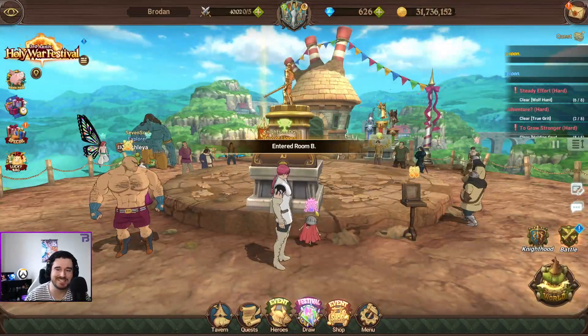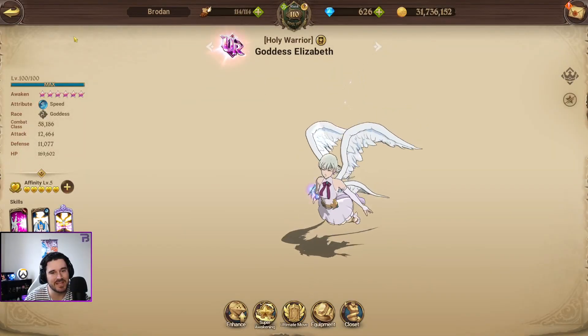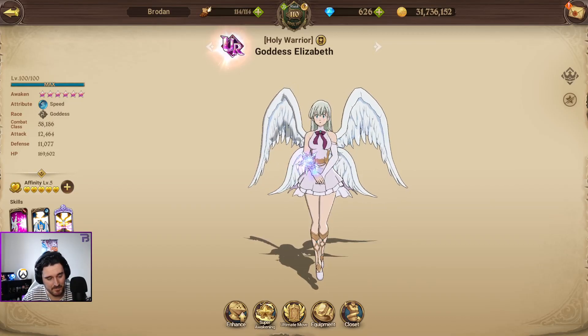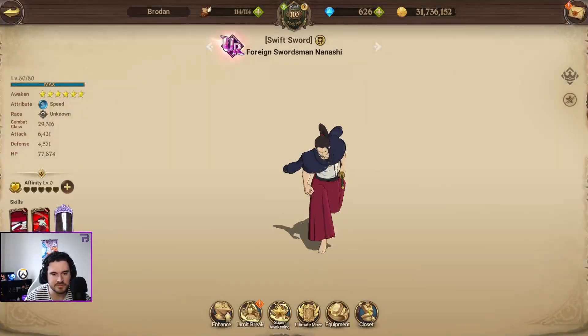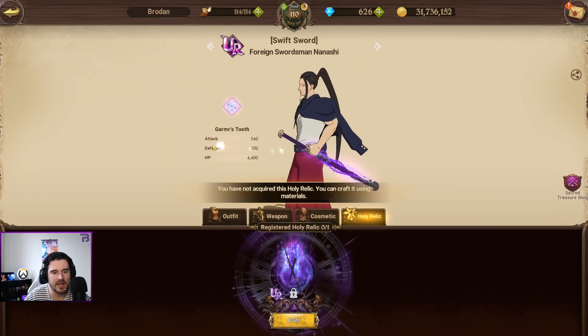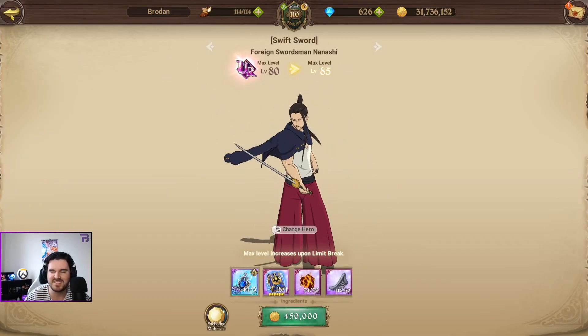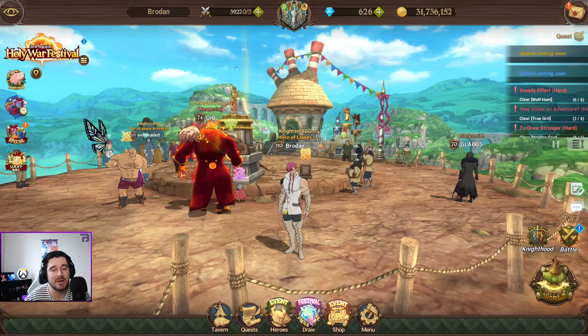That'll do it for Festival Liz. That was way too — that was horrible, I felt kind of bad using that team, but it was good fun. She is not bad, not bad at all in the current meta. It'd be great to have another backline unit to help the goddess team out. That team with a Nanashi relic would be insanely strong — I've still got to build up my Nanashi. Anyway, I hope you guys enjoyed that — first time I've used Festival Liz properly. As always, I'll catch you in the next one. Cheers.